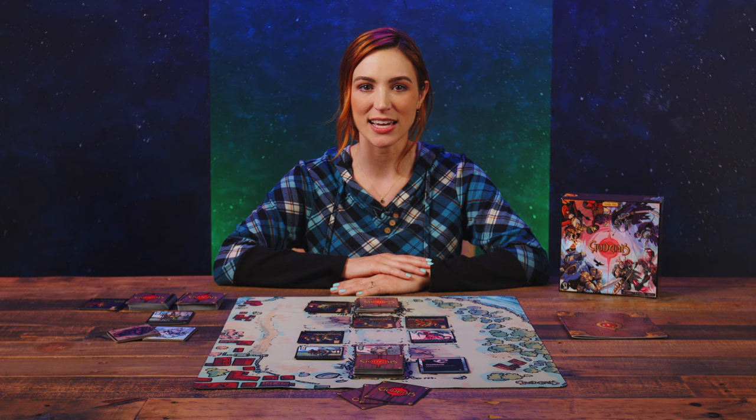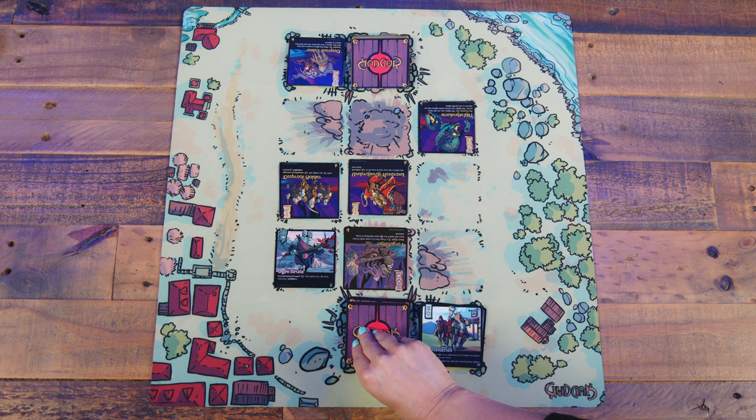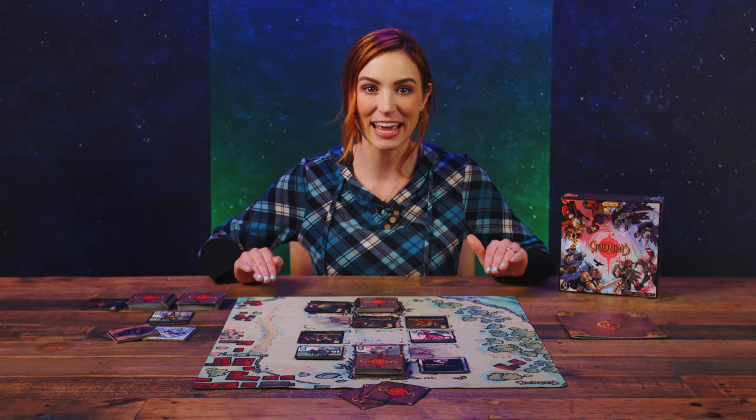Gameplay occurs in turns, each divided into three phases: start phase, action phase, end phase. First up in the start phase, the active player checks to see if an enemy fighter occupies their gates. If so, that player is now considered sieged — a sieged player must put the top card of their deck into their graveyard. If the revealed card is the player's stronghold card, their last card, they lose the game. However, if the player isn't sieged, they draw a card from their deck into their hand.